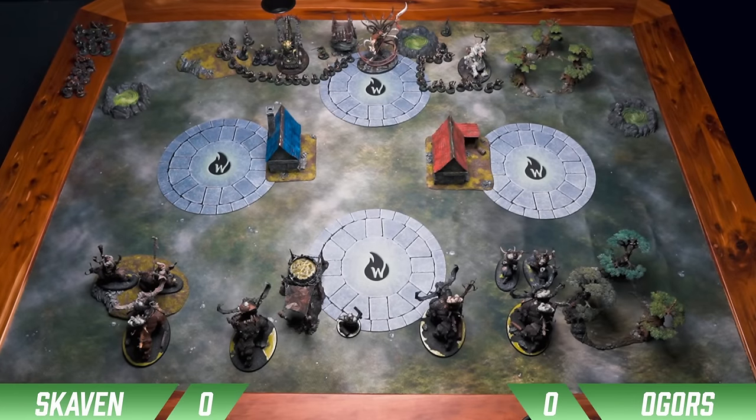The mission we got today was Power Flux. There's gonna be two active objectives. You score bonus points for having a Locus unit on the active objective, and a bonus point if you kill an enemy wizard.